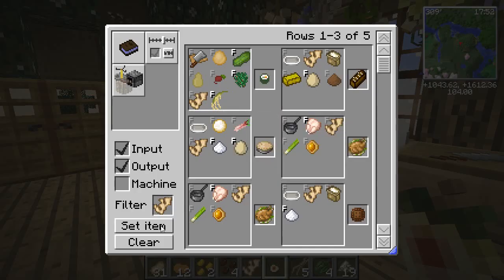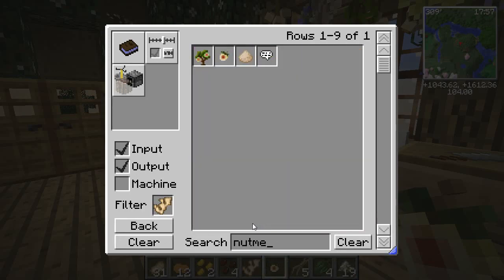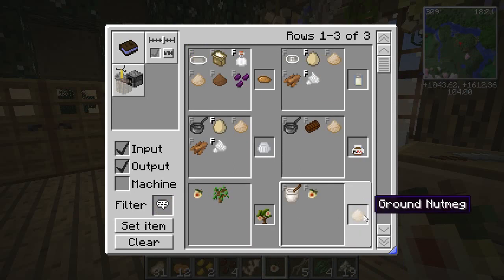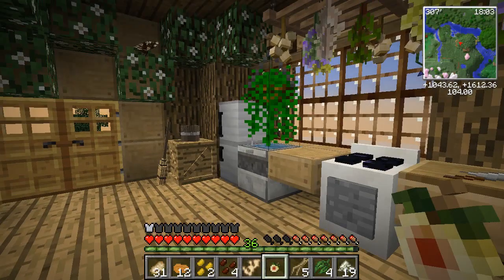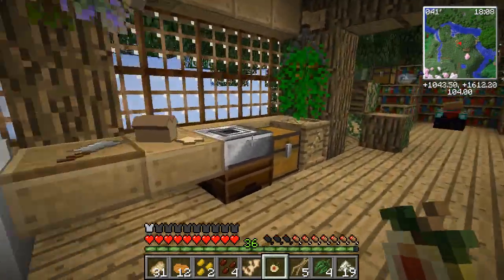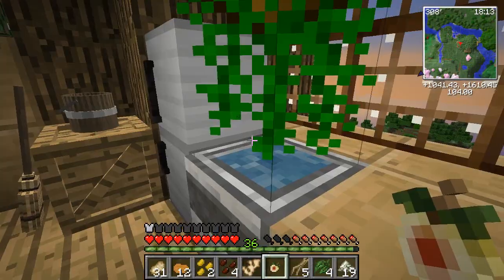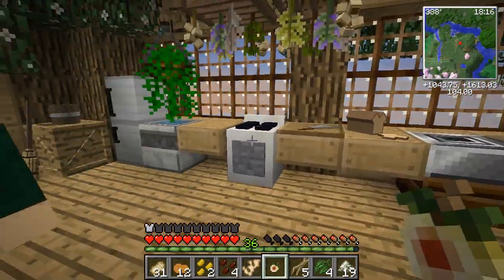But what about nutmeg? Nutmeg turns into nutmeg powder — ground nutmeg with a mortar and pestle. I kind of remember most of these, so I'm just going to get that one done. Come over to the counters. I really need a crafting station over here.